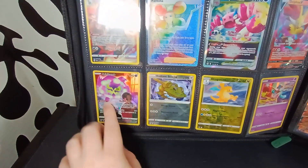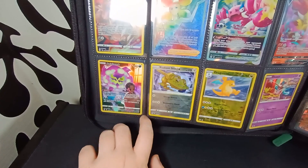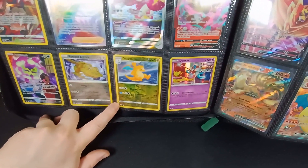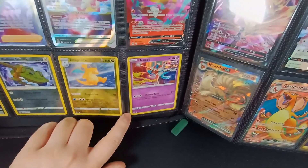We've got a Spiritomb — it's a Trainer Gallery card. We've got a Radiant Steelix, a Reverse Holo Dragonite — I just thought they'd look cool. And then a Deoxys Holo Rare from Fusion Strike.